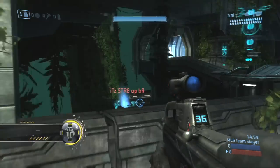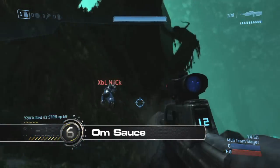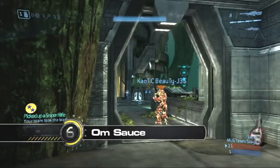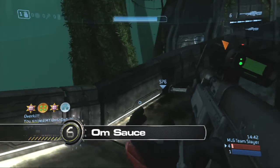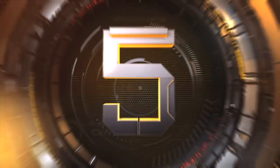Here we go at number 6 — you got some Om Sauce on Guardian, going up against Straight Up VR, using the Battle Rifle to pick up the first kill on XPL Nick. Give me that Sniper baby — there's the double, grabs the Sniper, hits the guy in the background for the triple, the overkill top middle. He's not done yet people — there's some Om Sauce for the killing spree.